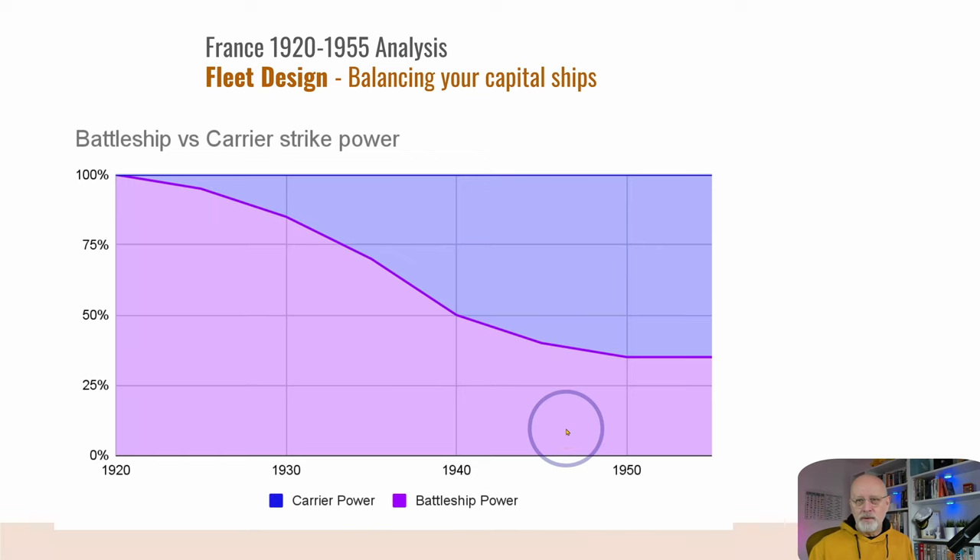So first of all, the big question: battleship versus carrier. This is the age where the power of the battleship relatively diminishes versus the power of the carrier, which substantially increases. I've tried to represent this in this graph. In 1920, the battleship was essentially 100% of the strength of the fleet — the dominant, the top predator, the thing by which strength was measured.